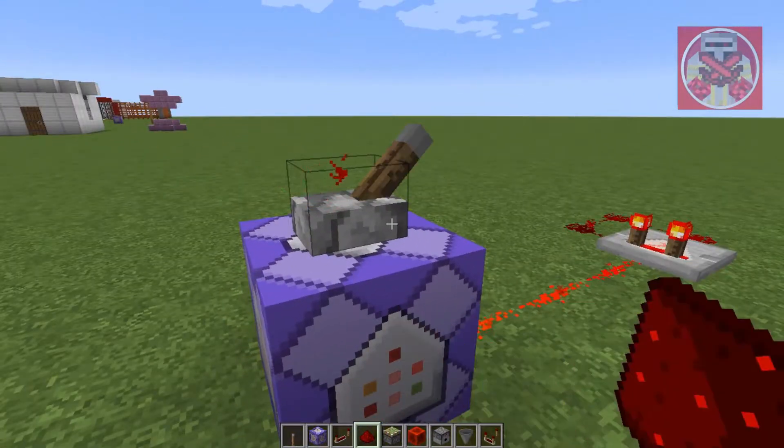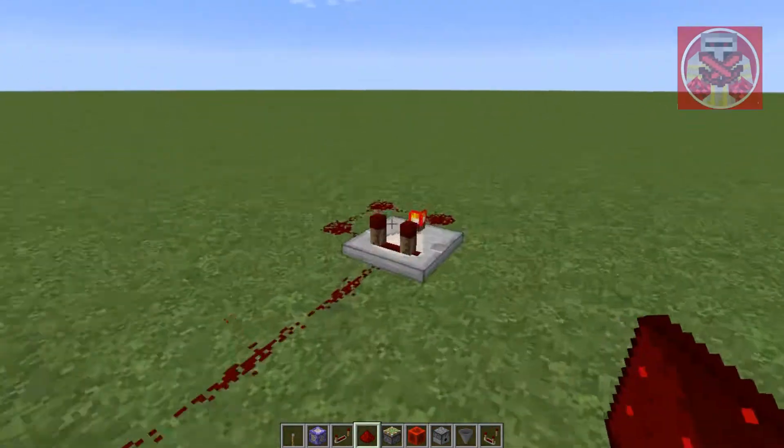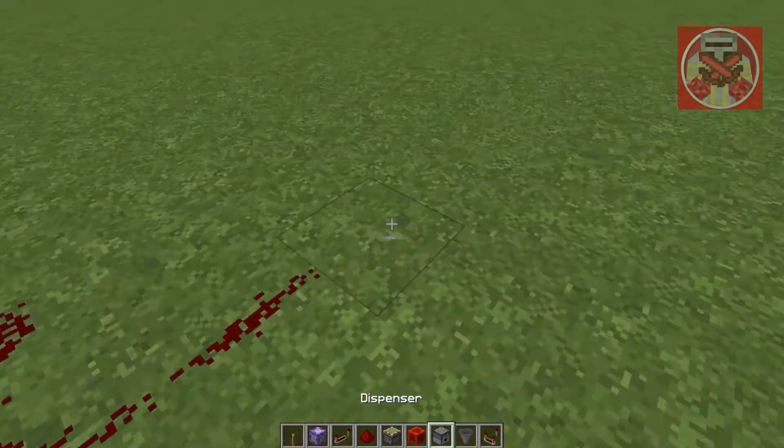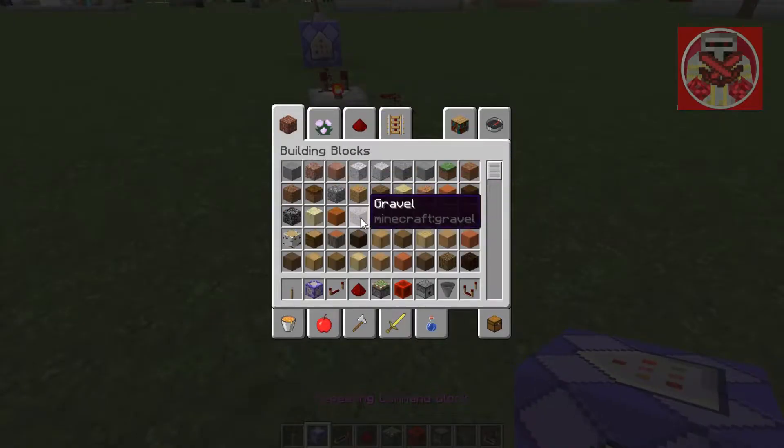So when we pull the lever, it makes the redstone clock like that. And then we're going to make a trail up to this dispenser right here.